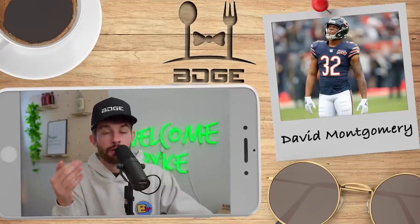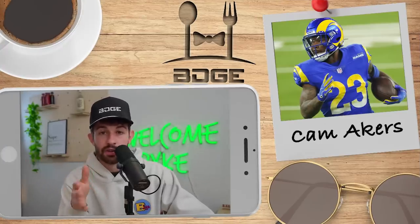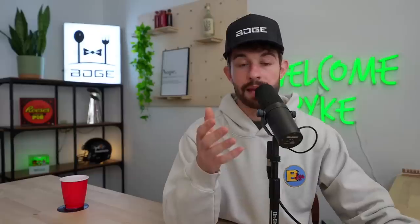David Montgomery is behind one of the league's worst offensive lines, and Khalil Herbert is really awesome — I think he's going to take a bigger role. The new coaching staff has no allegiance to Montgomery, so I'm out on him. Cam Akers is coming back from the Achilles — I still don't know if we'll ever see him at 100%. Everything from Rams camp says it's a split backfield now between Akers and Darrell Henderson.